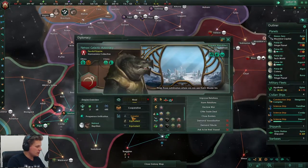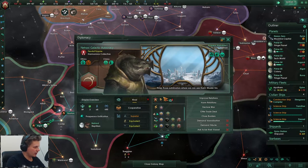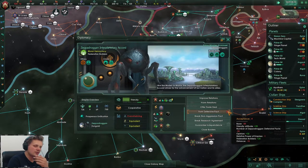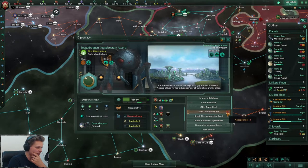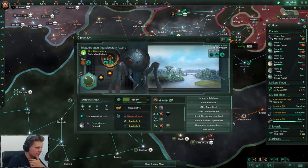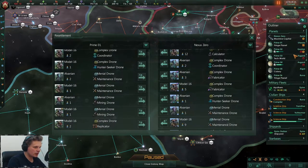Elite power is superior, rivals - it's fine. Negative four - we could be defensive pact friends relatively soon. We just have to do a small trade deal. Let's resettle you as well.